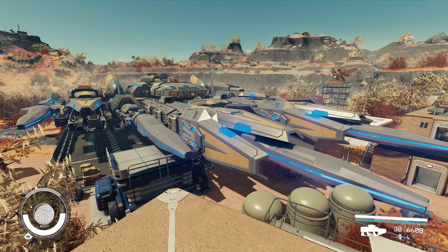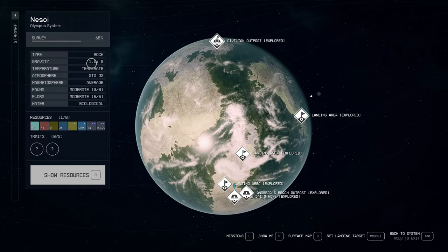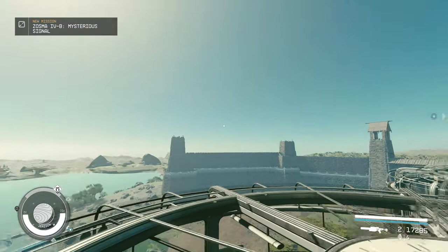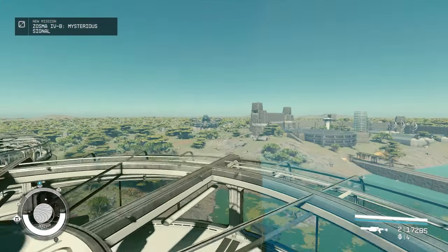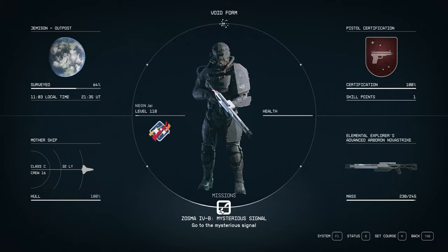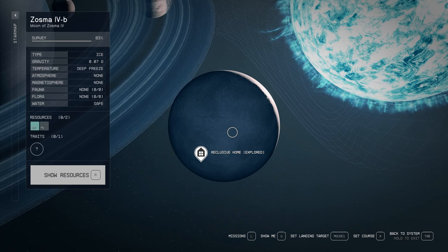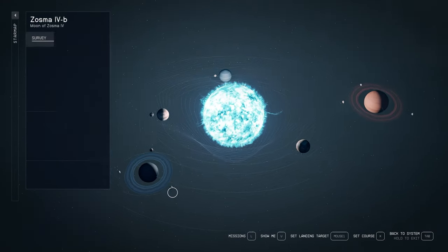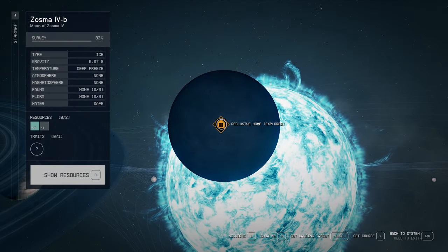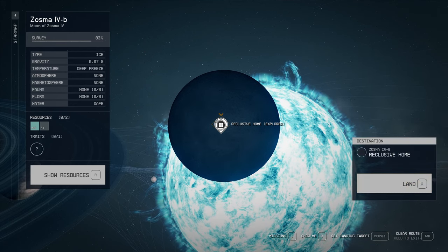Now let me take you to the other mod — the reclusive version. Once you install the mod and land anywhere in the game, a pop-up quest will show up to take you to the location. Just in case, it is here in Zuzma — kind of north of Crix, northeast of Crix, above Cerebrite. It is Zuzma 4B. Once you click on that, you're going to see the reclusive home. Don't worry, just follow the steps and it will take you directly there.